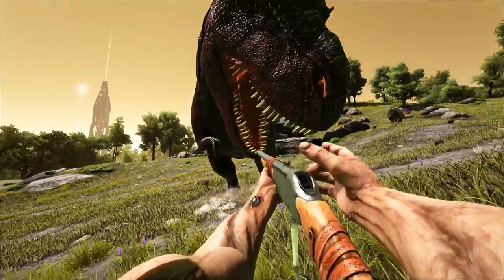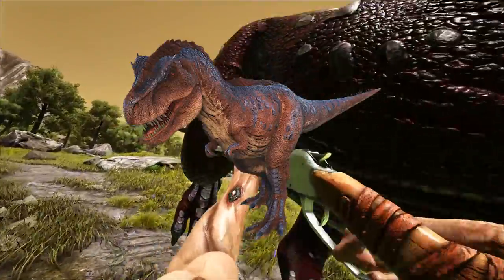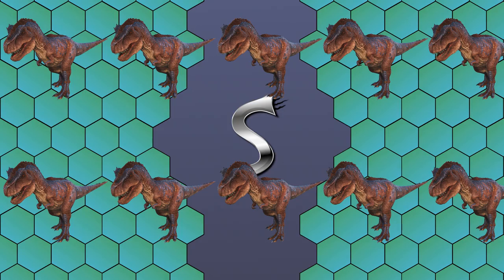First, tame lots of whatever creature you're looking to stack mutations on. Rexes are a common example since they're great for boss fights. Go out and tame as many high-level rexes as you can — anything close to max level or at max level. It's probably easier if you don't level any of these creatures, but if you do, take screenshots of their stats before leveling. Then line them all up and go through their stats to locate the best health, best stamina, best melee, best weight, and so on.